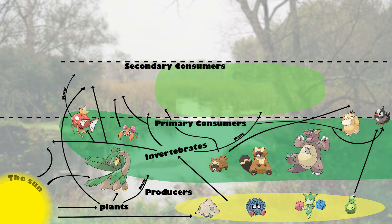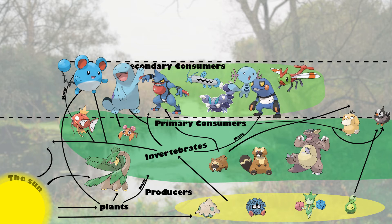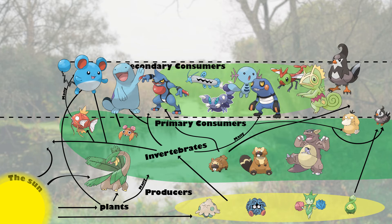Our next trophic level belongs to our secondary consumers — predators. This is our first level of predators, as they are consumers that consume consumers. It's also important to note that many Pokemon will start fitting into multiple trophic levels. Some might even consume others that share the same trophic level, such as Psyduck and Starly consuming invertebrates even though they are listed as primary consumers. Pokemon that fit into the secondary consumer category include Marill, Quagsire, Toxicroak, Barboach, Skorupi, Wooper, Croagunk, Yanma, Kecleon, Staravia, and Hoothoot.